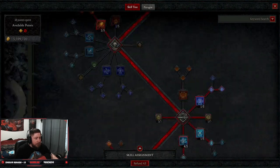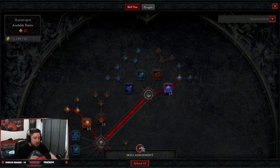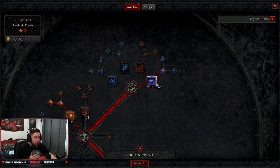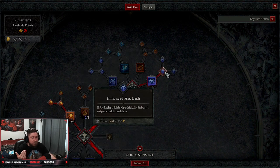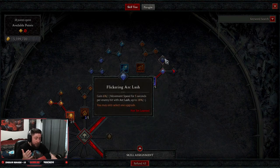This is going to be a leveling build, one to 50, so keep that in mind. There will be some changes — that's why you don't see a basic attack on my skill bar. First and foremost, we're going to go into Arc Lash into Enhanced Arc Lash. When you start leveling up at the very beginning, you're going to take Arc Lash all the way into Flickering Arc Lash to give you some movement speed.